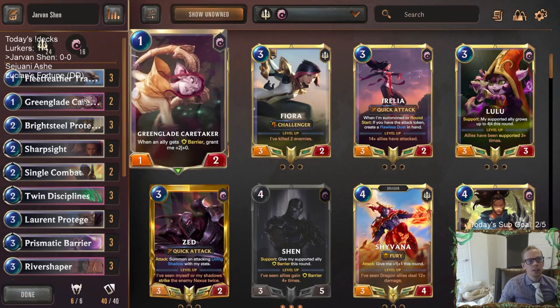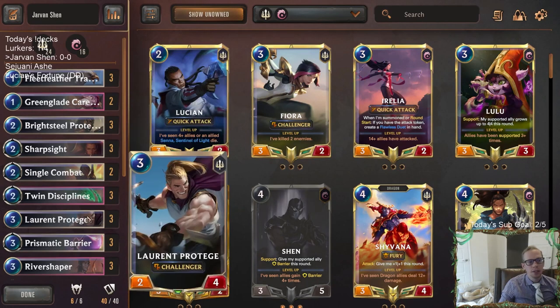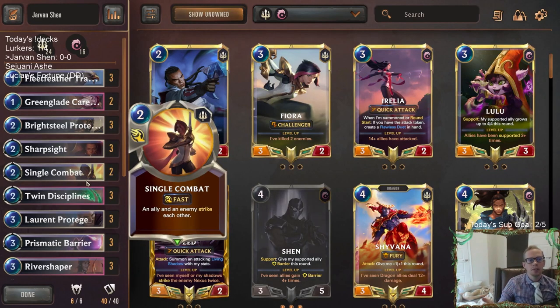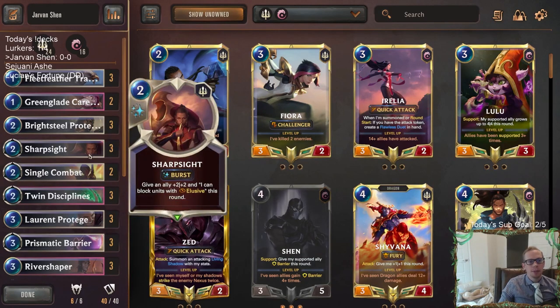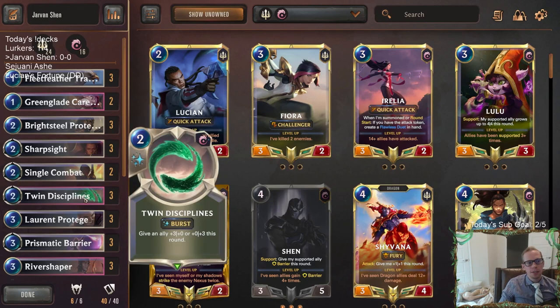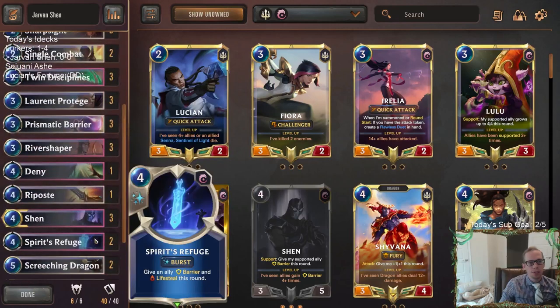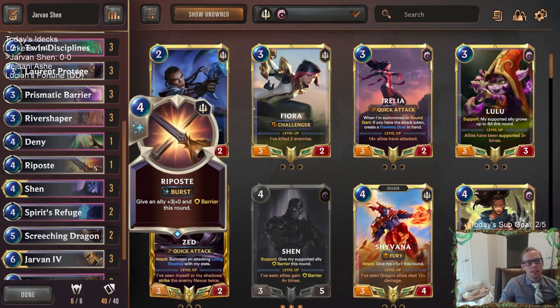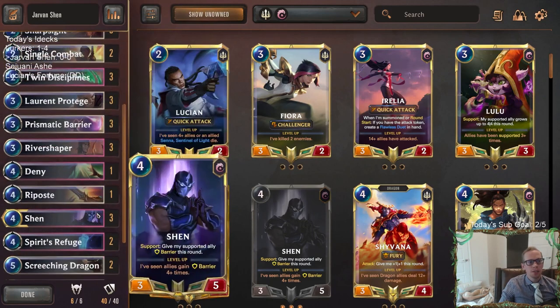Early on we're going to have Fleet Feather Tracker, Greenglade Caretaker — Caretaker has the ability to trade up. We'll have Brightsteel Protector with the Barrier. Protégé and Rivershaper in the three mana spot — basically Protégé instead of Fiora, not too much of a downgrade. And then we have good Pump Spells. Because of Sivir and Ruin Runner, it's more about Pump Spells than Removal Spells. So only two Single Combats. Sharp Sight, Twin Disciplines, Prismatic Barriers — that kind of stuff is really well positioned.